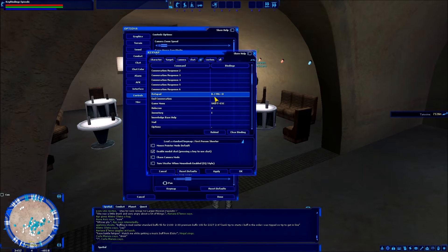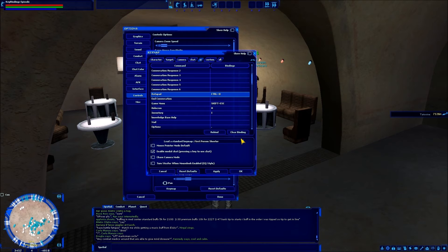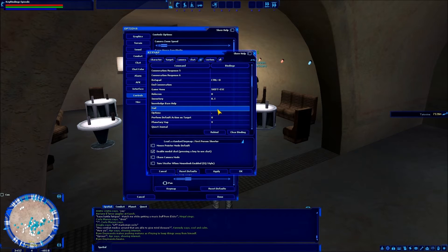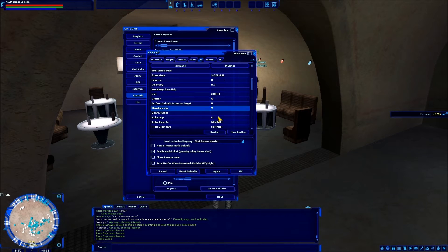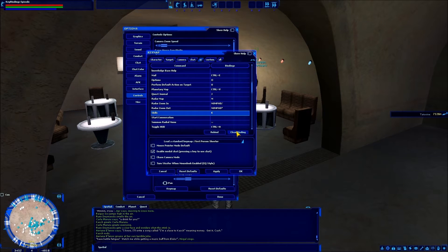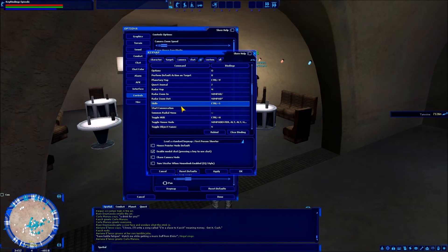I also add B as a second inventory binding, so now you can do B or I for inventory as other MMOs do. Mail — your in-game mail — I like it to be Control+E. Options — instead of the period key, I just bind that to O. Planetary Map — I rebind to Control+V. Quest Journal is J, for journal. Radar Map stays at M. Skills — instead of K, that's going to be Control+S. And that covers all the menu options I rebind.